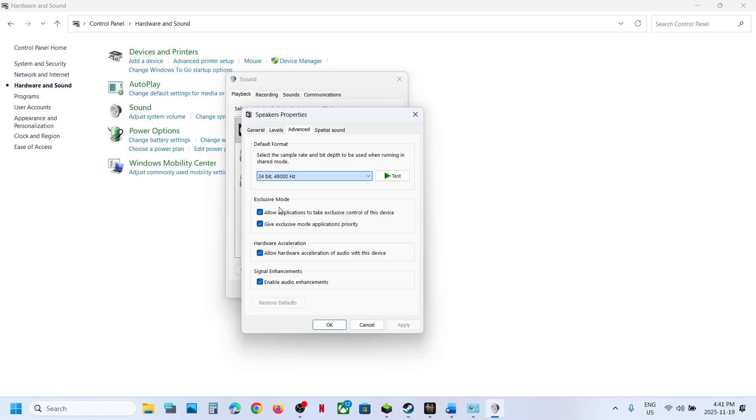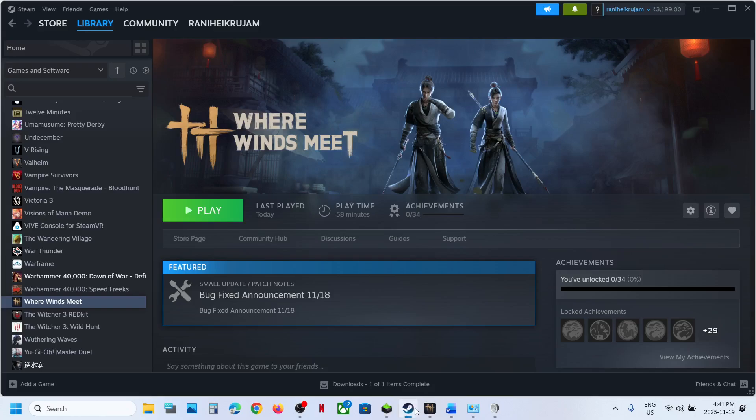You can try 24-bit 48,000 Hertz and then hit Apply. Apply is important — whenever you make changes here, hit Apply, click OK, and then relaunch the game. Now try 16-bit. If that does not work, hit Apply, click OK, and then relaunch the game.